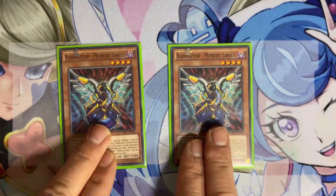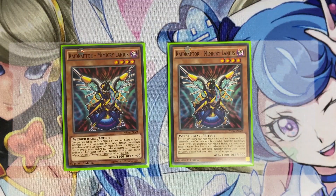Two copies of Mimicry Lanius — you don't need to max this out, it's just here to send with Tribute Lanius. You do need more than one because if you draw it you don't have anything to get it out of your deck with Tribute Lanius, and you don't want to waste your normal summon on it. You banish it from the grave the turn it was sent to add a Raid Raptor card from your deck to hand — you usually search Raid Raptor's Nest, which is a continuous spell you get every single turn.